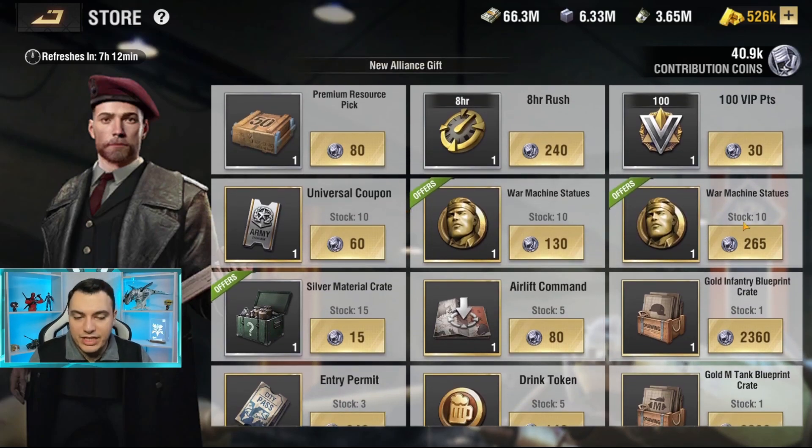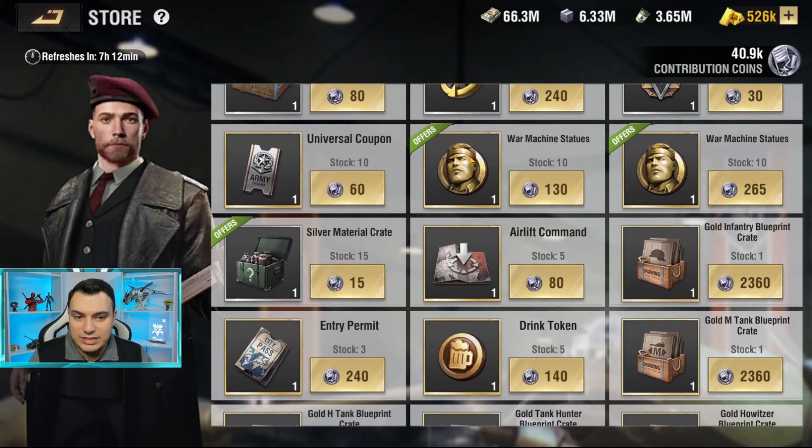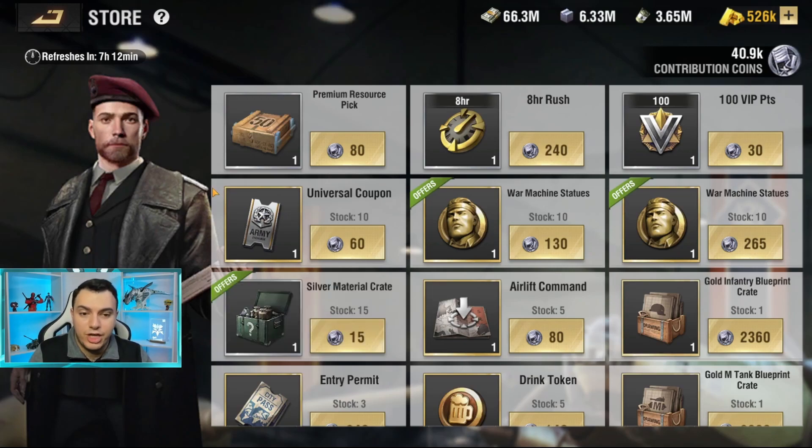If you already have everything else maxed out — materials, War Machine, and so on — focus on VIP points. Airlift commands are also really important if you're missing them, and universal coupons are pretty good for getting more on a weekly basis. Those are the main rewards I'd recommend in the order mentioned. Leave a comment below if you have other ways to get Contribution Coins or other store recommendations. Thanks for watching — see you in the next one!